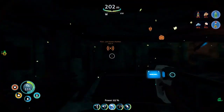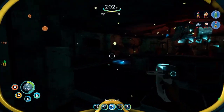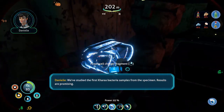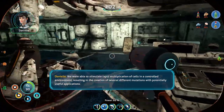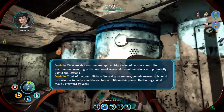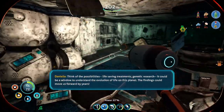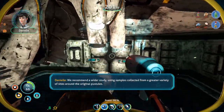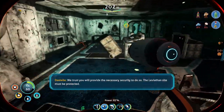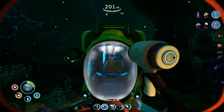What is that? Can I scan anything in here? Could I fix this wiring box? We've studied the first Kharaa bacteria samples from the specimen. Results are promising - we were able to stimulate rapid multiplication of cells in a controlled environment, resulting in the creation of several different mutations with potentially useful applications. Think of the possibilities: life-saving treatments, genetic research. It could be a window to understand the evolution of life on this planet. The findings could move us forward by years. We recommend a wider study using samples collected from a greater variety of sites around the original pustules. The leviathan site must be protected. Uh-huh. Where's the leviathan site? You know, I don't think you mentioned it, but I just thought I'd ask.